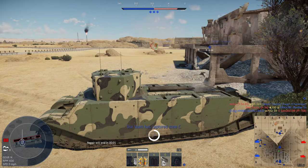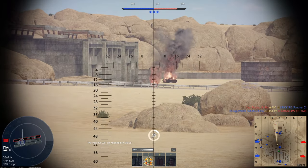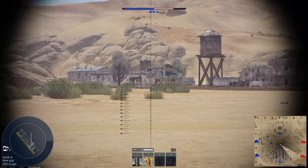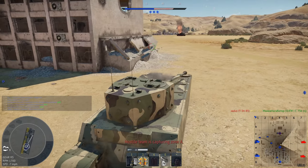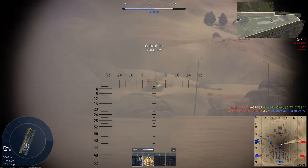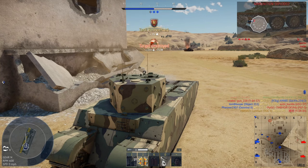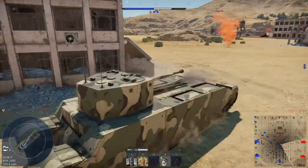I thought I was going to get that PT-76. Although I see you. There's a breach and kill assist. I knew he was going to cross. Rail pull hit on his engine — there we go, destroyed him.